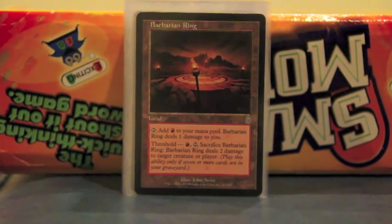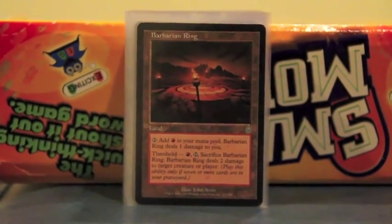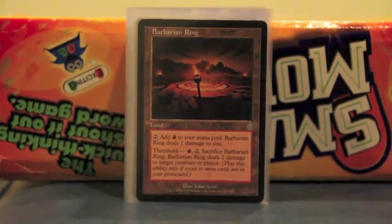Barbarian Ring does one damage — you tap it, it gives you a red mana, and it does one damage to you. At threshold, you tap one, sacrifice it to deal two damage to a creature or a player. It could be useful as a late game: kill a general if I need to, and it's useful to get me on an odd number of life for when I use a Hidetsugu combo to kill off everybody.